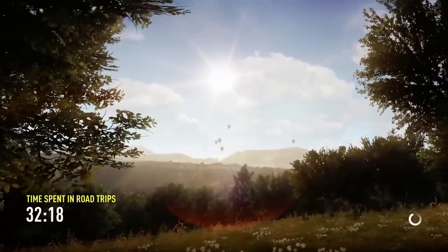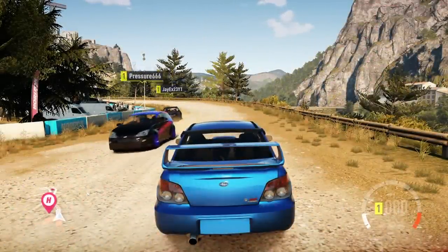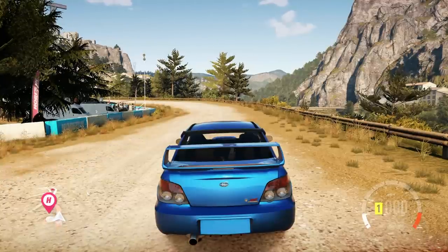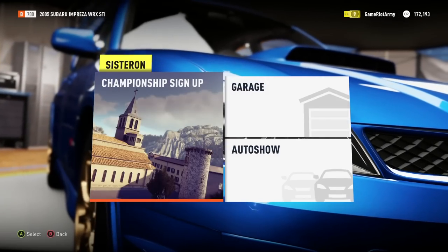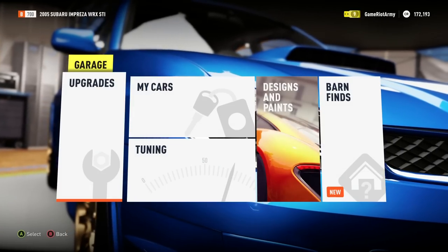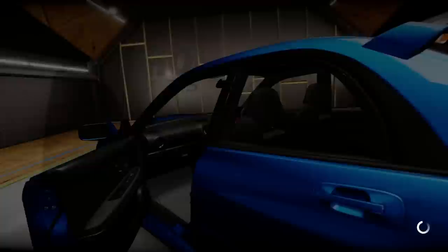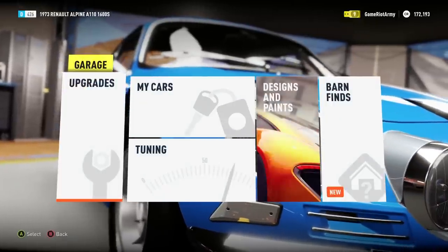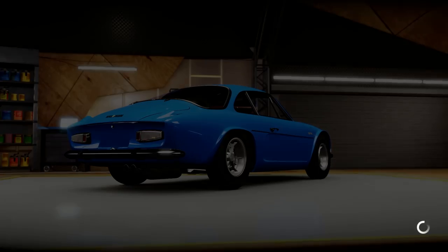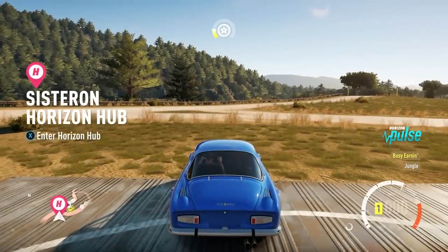Alpine is now done - apparently the barn find car is ready. If you watched the last episode, I found a secret barn car - the Renault Alpine. Collecting it and adding it to the garage. Sourcing a new gearbox for a 1970 Renault - this is what I live for! So I think this is the car we're going to use now. Look at that beauty - what an absolutely beautiful car.